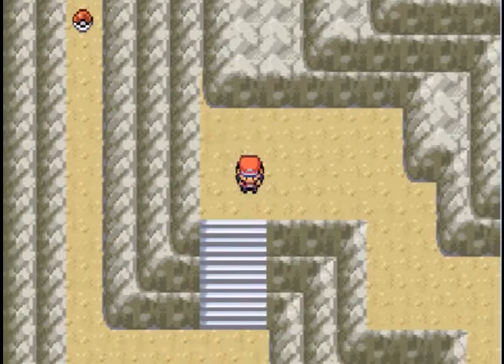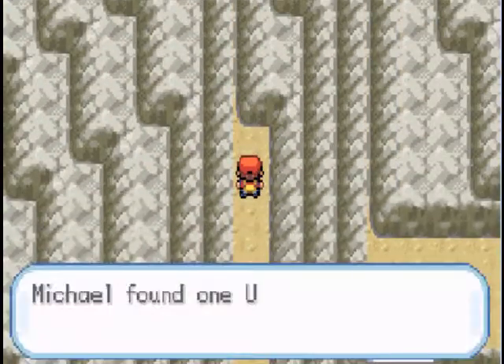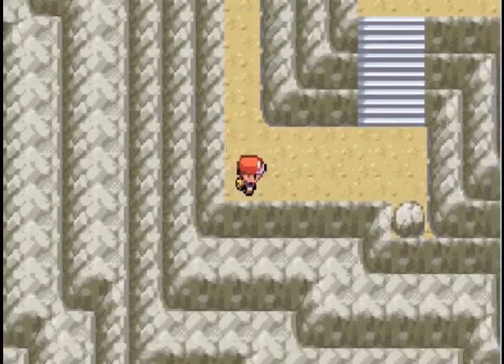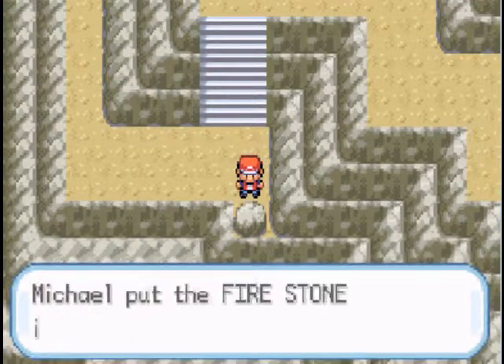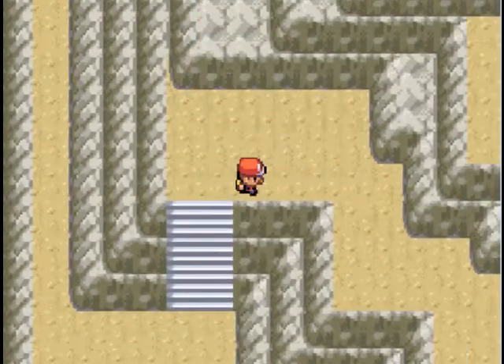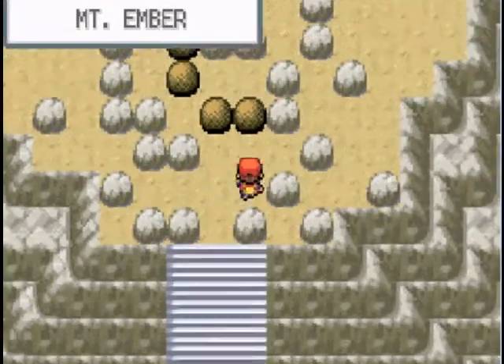Let's see if there's anything else around here to help us. Yes, there is — an Ultra Ball! Makes up for the one we used on Persian, I suppose. Wait, is there anything in that rock? Why, yes there is! There's another Firestone! I knew there had to be something. They wouldn't just put a rock out in the middle of nowhere like that. It seems like they're hiding something.